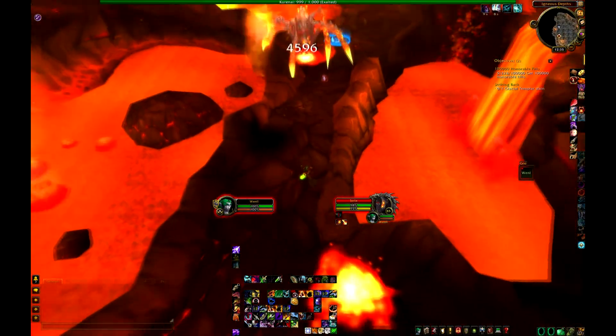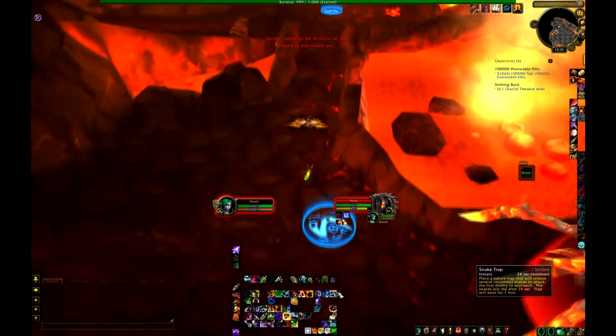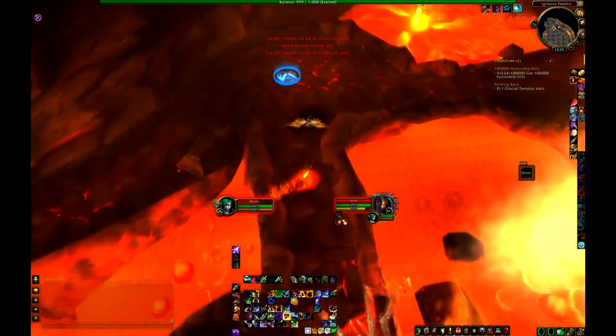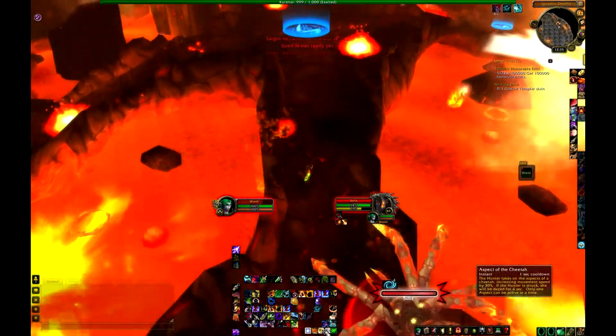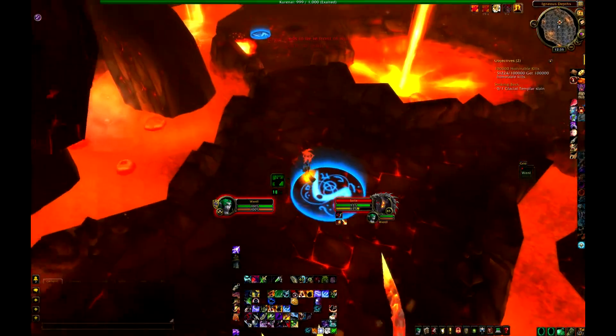What you're going to want to do is keep Concussive Shot on him at all times until that debuff is removed. You can put on Aspect of the Cheetah to make it easier — just make sure you're avoiding those little shadow areas where fire is about to land, otherwise you get damaged and dazed, which is not good.